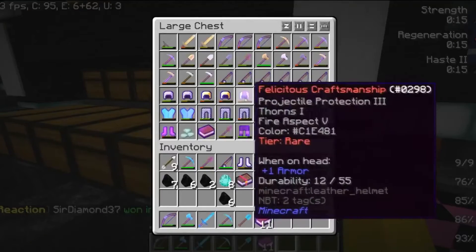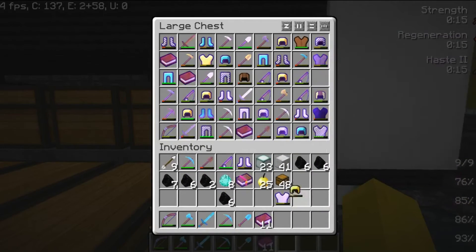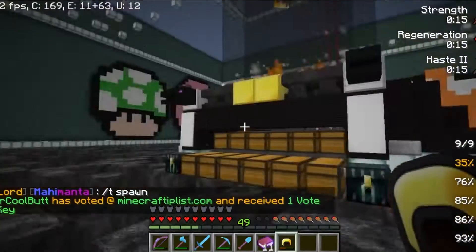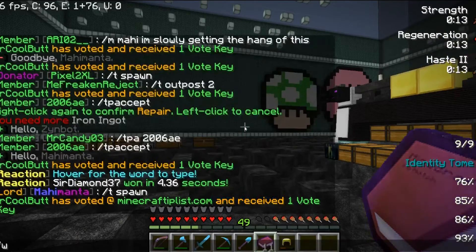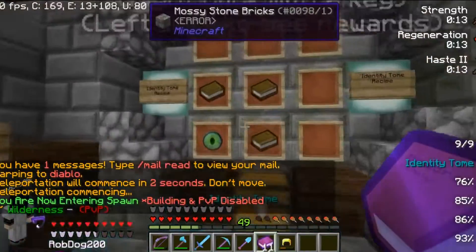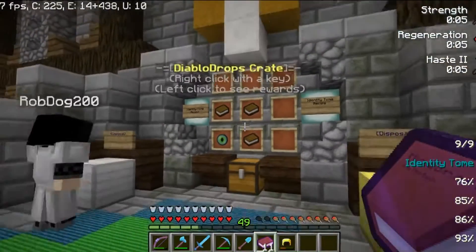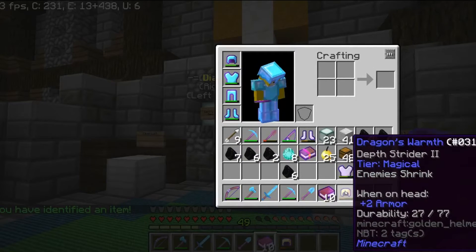Sometimes you get items that are unidentified. If you get an unidentified item — I'll just search for one quickly here to show you — like this gold helmet, as you can see it has no enchants and no sockets whatsoever. To identify it you need an ID tome, which is this book I'm holding here. I'll show you the crafting recipe for this, because they are craftable. They also drop from mobs as well as the Diablos. Once you have the ID tome and the unidentified item in your inventory, click the book and it identifies the item. So that gave me enemies shrink, which is part of the sockets, but it already applied the socket rather than me having to do it manually.